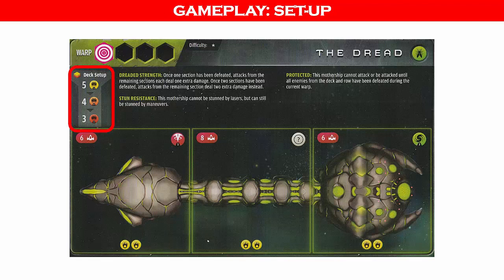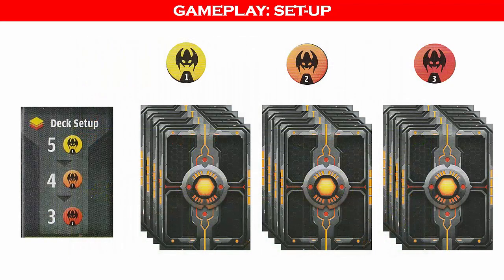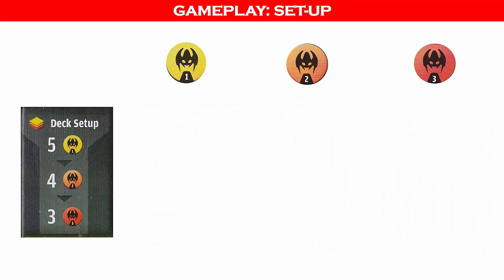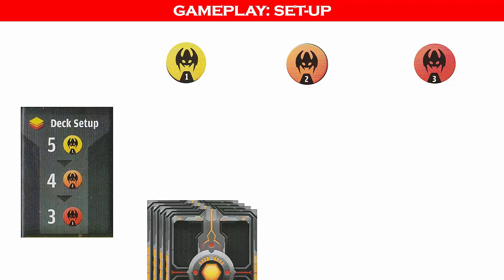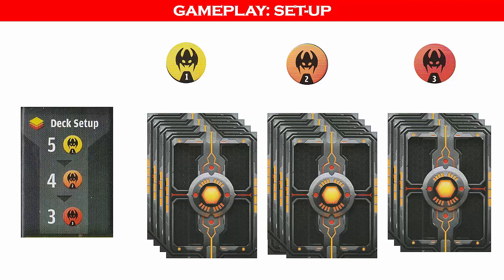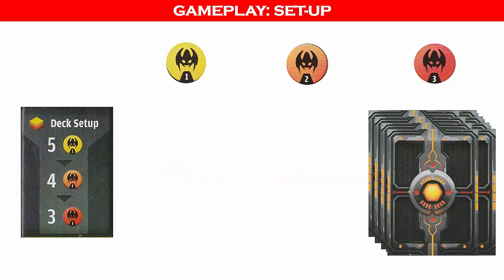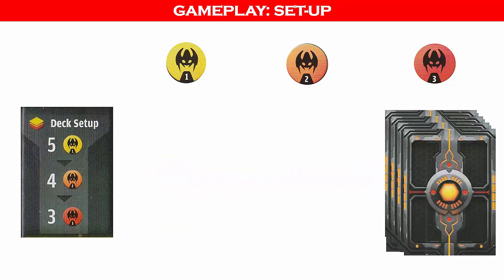Now that we know the deck setup, we can prepare the enemy deck. We sort the enemy cards into three facedown piles per level as indicated by the colors yellow, orange, and red. We shuffle each pile and draw the number of cards indicated by the deck setup: five yellow cards, four orange cards, and three red cards. We stack the enemy cards facedown with red cards at the bottom, orange in the middle, and yellow on top. The enemy deck is now ready. We place the excess cards in the game box.